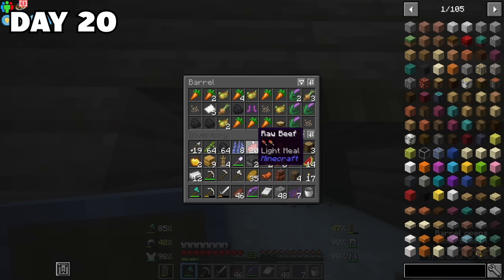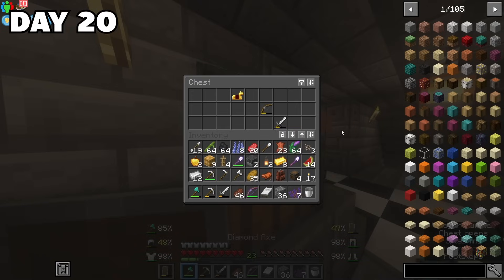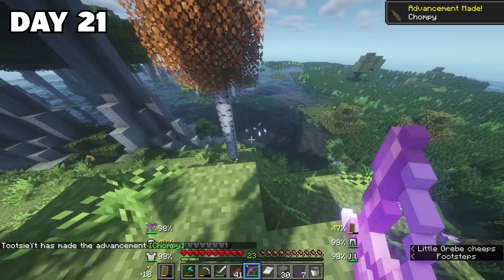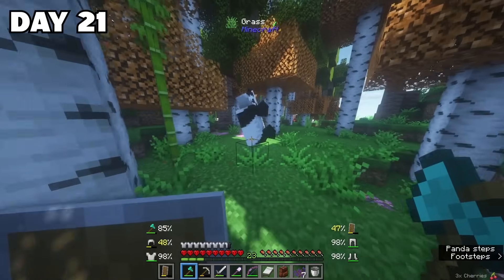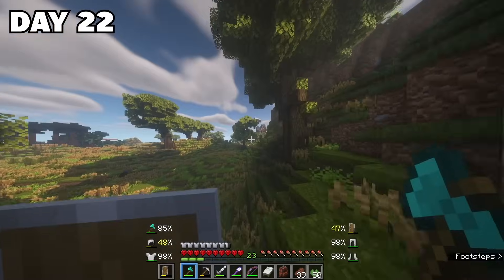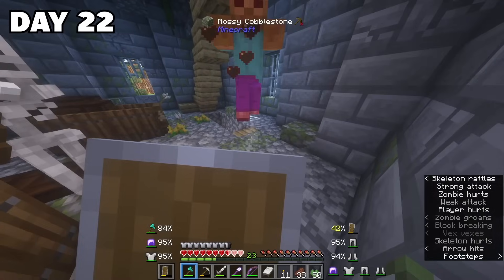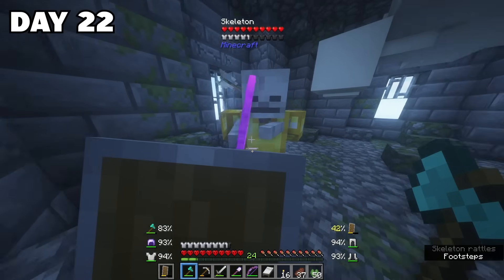On day 21, I was relaxing swimming about and I saw a crocodile — I freaked out, escaped just in time to kill him. In a cherry forest I found some adorable pandas, and there was that guy just twirling around, it was pretty funny. On day 22, I travelled to some very high and cold lands. Up there I uncovered another battle tower and made my way up, fighting off skeletons and zombies who wanted me dead.